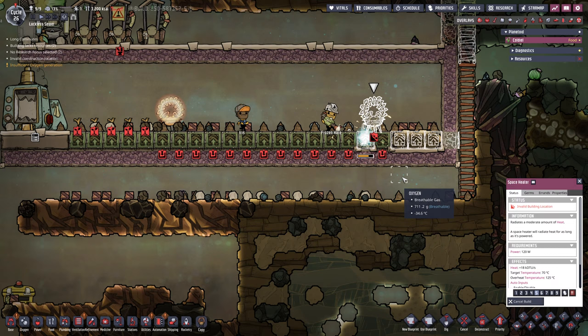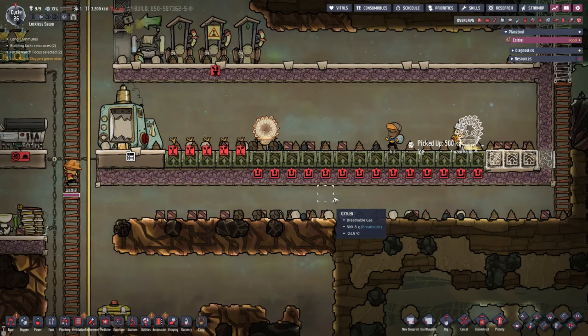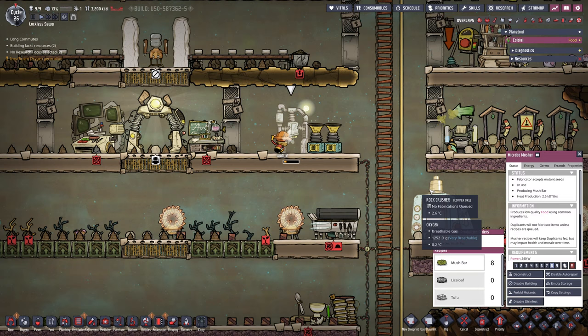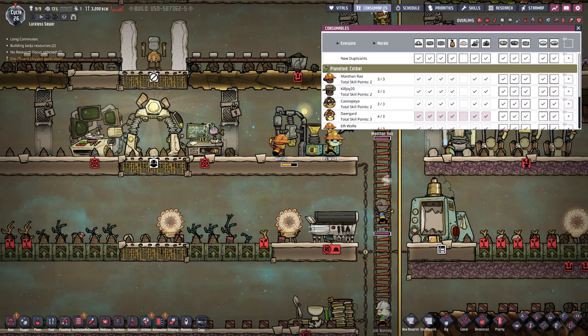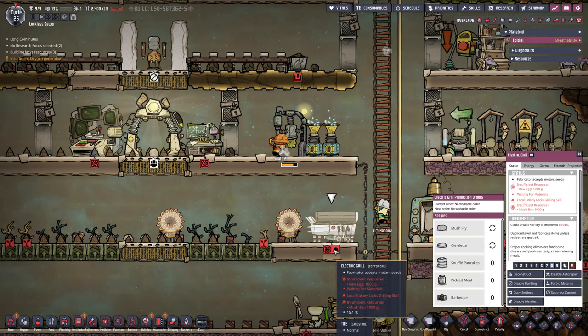Does somebody feel like building this space heater as soon as this farm tile here is done? We need to pump more heat into this area and we need to do it rather quickly. Have we made anything yet? Yes, we have eight mush bars — very good. And we have the mush fry — that's right. We can get the mush fry out of it. The only problem is we don't have a grilling skill.